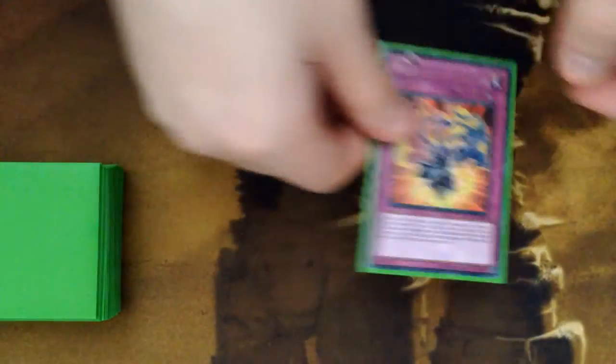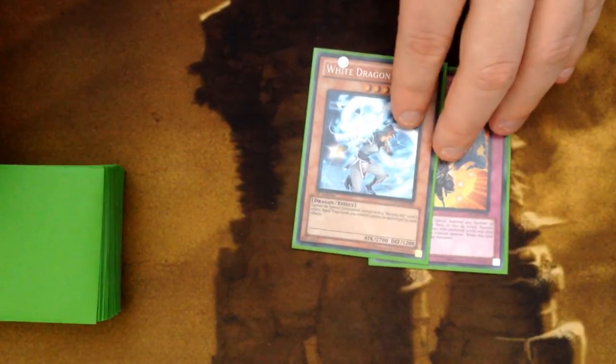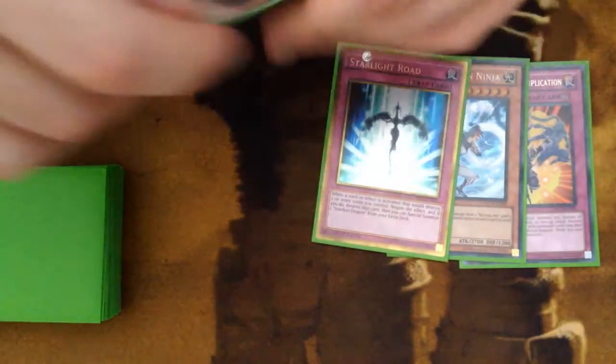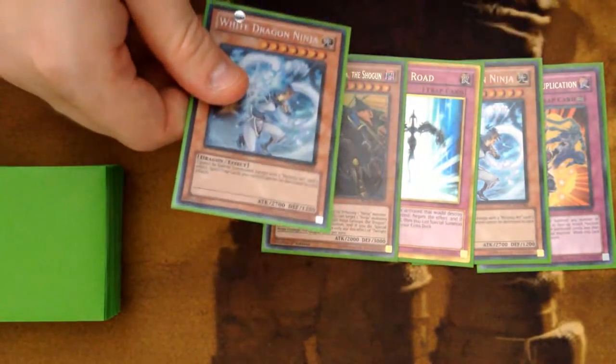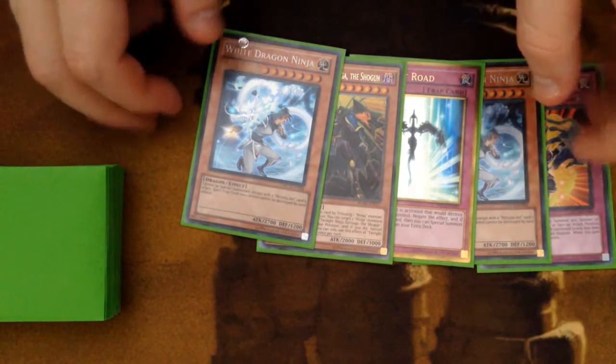Let's see what kind of hand we get for the second test: Duplication, White Dragon — ah, every time, that hurts so bad — Starlight Road, Getsuga, and a second White Dragon. No.